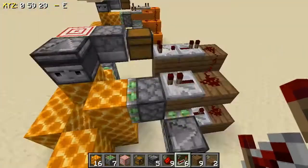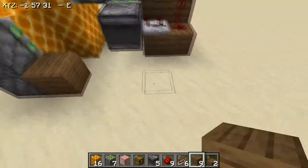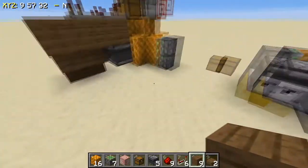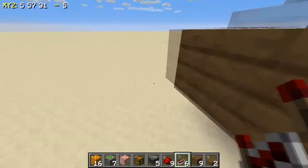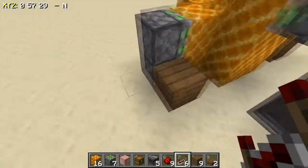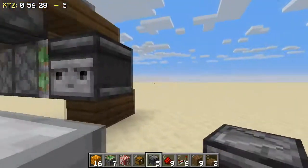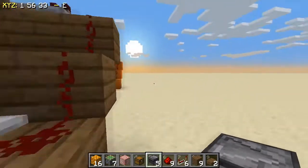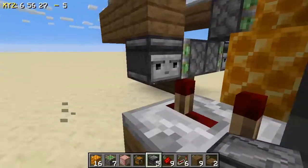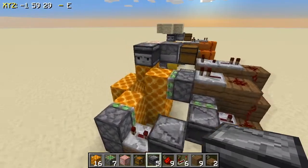Now to wire up this piston right here, you want to place your two slabs, then take one redstone and place it up there, and one repeater placing it right up there. And because of butt powering, this will get powered. Now finally, you want to place a block here and a block right here. Place a repeater with three ticks going into both those pistons, and then take your observer and place it so it's like that.